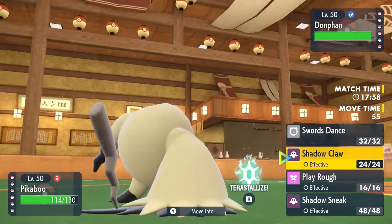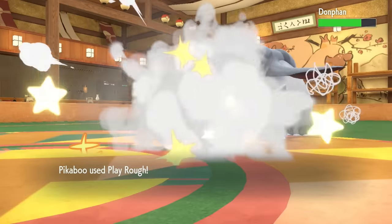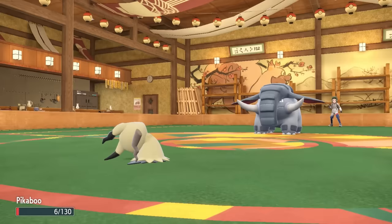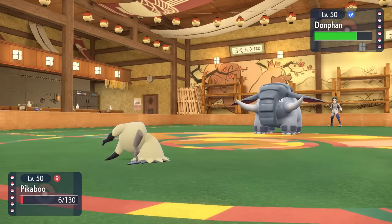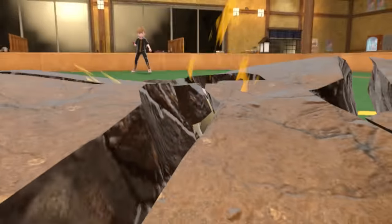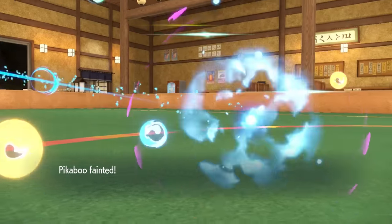At this point, I know that I can try to get as much value out of this by getting some chip on the Dawn Wings Necrozma. The only thing that applies a lot of pressure on it is gonna be the Hisuian Electrode. I do also have damage with Veluza, except if this thing is at full HP, it's not gonna be enough unless I have a Fillet Away. So I decide to just go for the Shadow Claw to try to roll for a crit, but also just guarantee some chip, and that does allow it to finish off the Mimikyu.